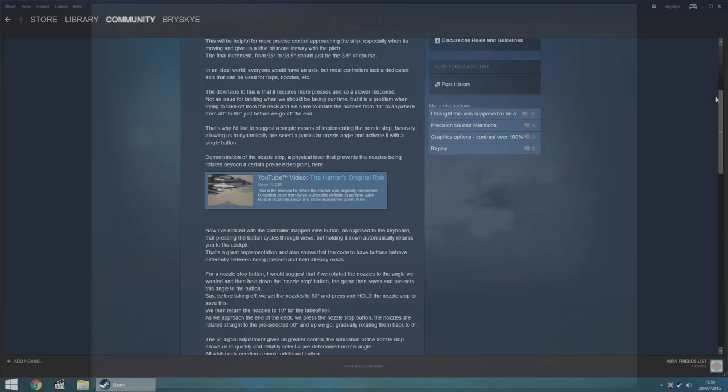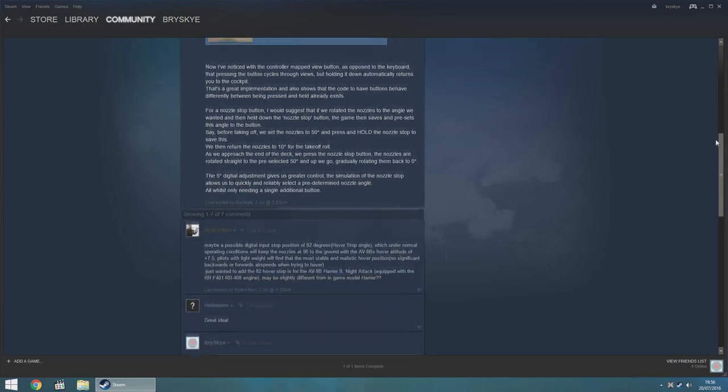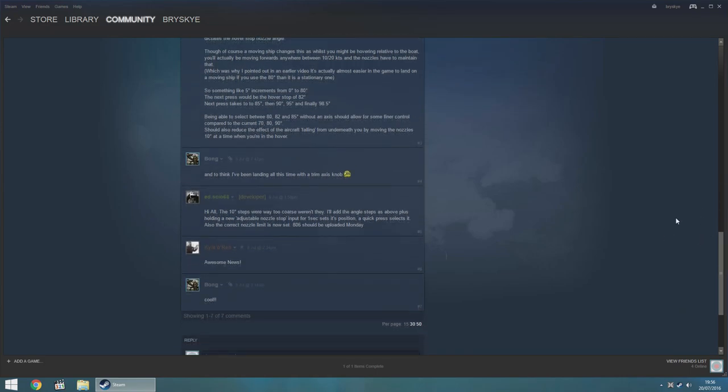I suggested putting a similar feature into the game where the player could select a certain nozzle angle, press and hold a button to set this as a stop, and then tapping the same button would move the nozzles to this pre-selected position. Another poster, Kyle, also suggested putting in a nozzle angle of 82 degrees, which is the correct hover stop position — which I really should have thought of myself.